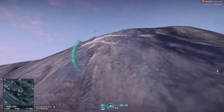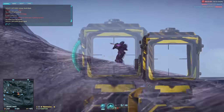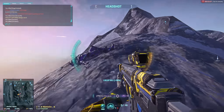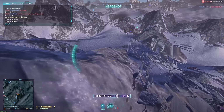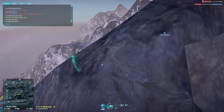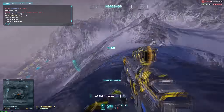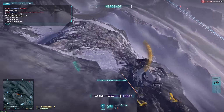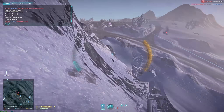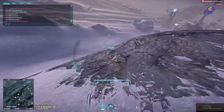As far as attachments, I just use the 4x scope and a straight-pull bolt — I think it's called the supercooled coil. I just feel like Legolas running around headshotting people. I don't bother with the suppressor at all. You really don't need much to make this gun work really well. Quick tip: if you're falling down a cliff, face towards the cliff so you kind of break your fall and don't take fall damage.